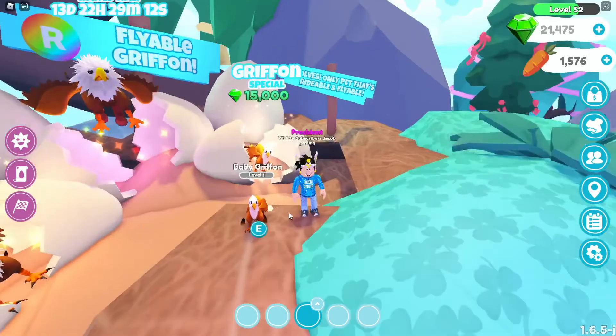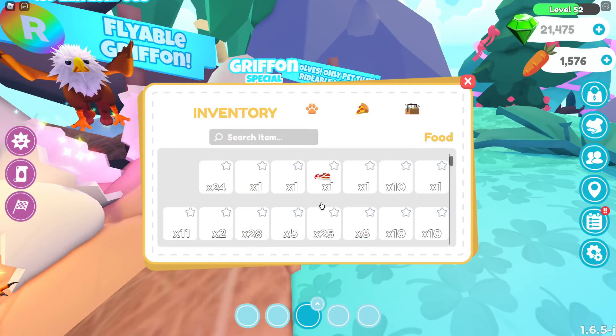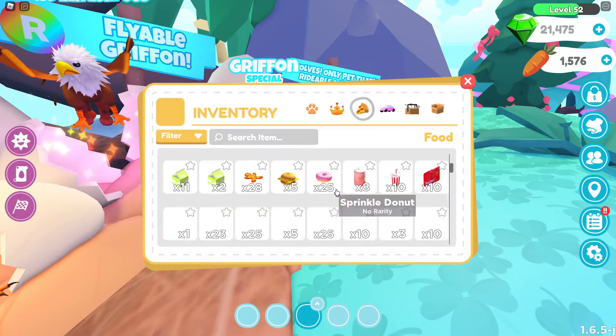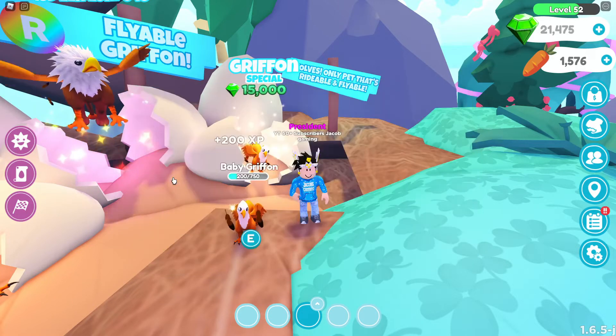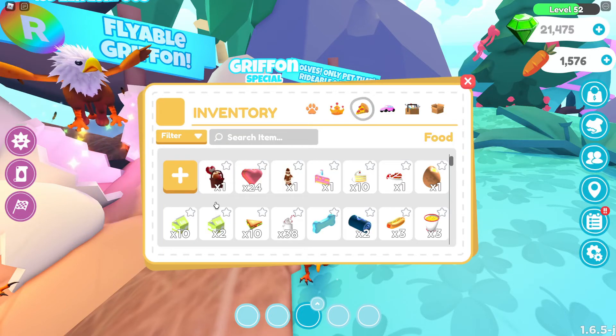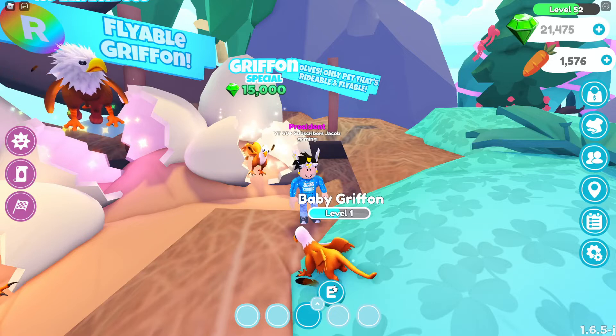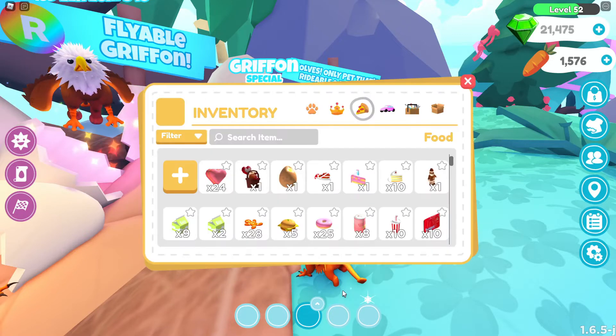What you do is you go like this — you can feed it. Let's feed it some of the kelp shakes that I have and make it rideable. I want to make it rideable. I'm super happy, I want to make it rideable!